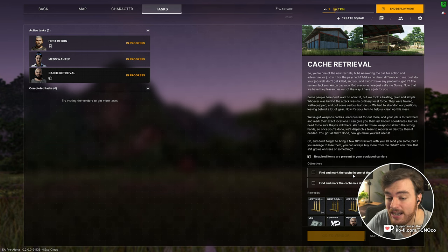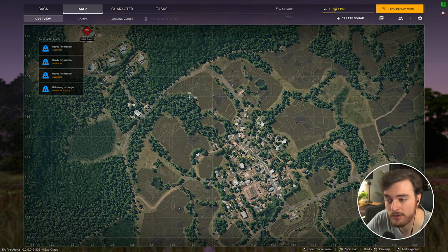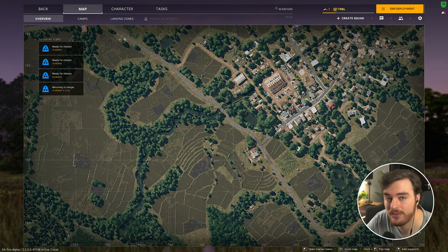This quest leads us to find and mark the cache in one of the town's warehouses, and find and mark the shed in the town's lumberyard. We have two different locations here — yours will be slightly different. Essentially, each town — the one for Mithras down here in the south, or the one for Crimson on the northwest, and the one for Le Mang on the northeast — have the same T-shape, but they're all just rotated with the gas station towards the center of the map.